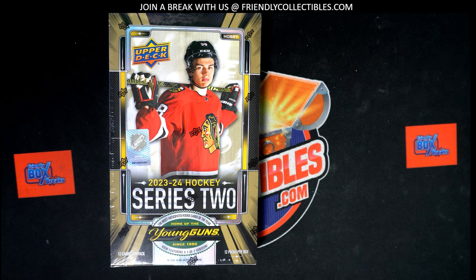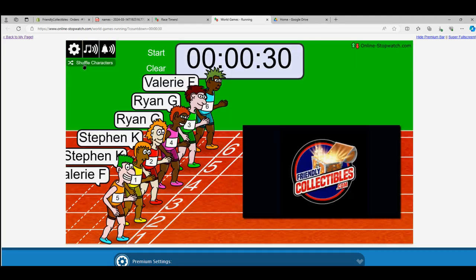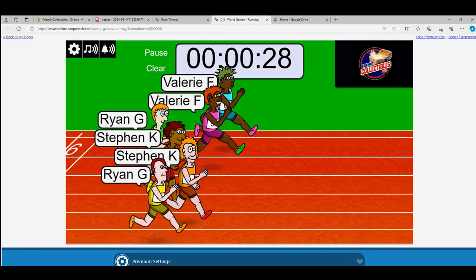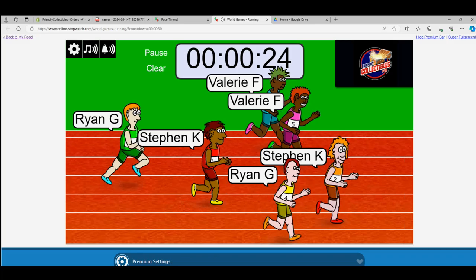Upper Deck Series 2 Hockey — we're chasing Connor Bedard, hopefully we can pull him out of here. This is box number 109 that we're doing now. Before we get into the break, we have a race to do. The winner gets two teams in the break. Here we go — one, two, three, four, five, six, and seven with the shuffle — and off to the races we go. Stephen K out to the lead.